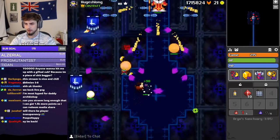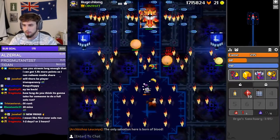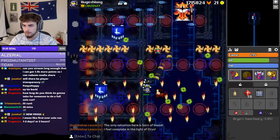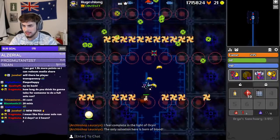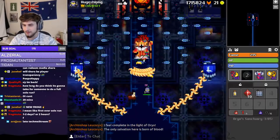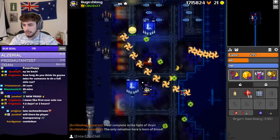It feels like the items could definitely be put to better use on different classes — like the ring on a Rogue. Just dodge, everyone says — just dodge! Just dodge is a viable tactic? No way! I never thought of that. Oh no, I'm fucking donezo!